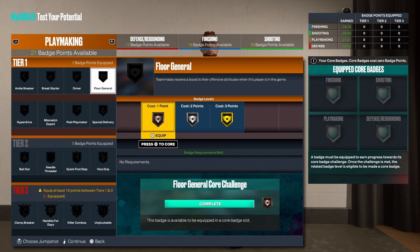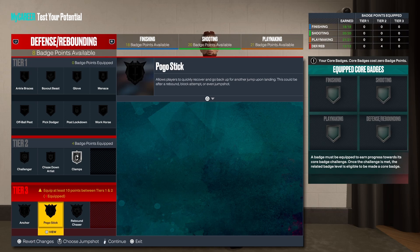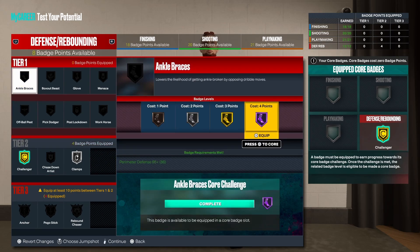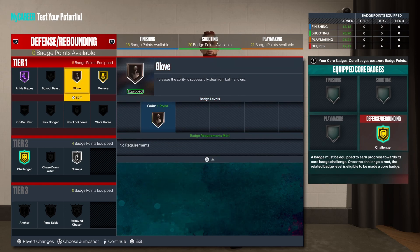Now for your defensive badges — you get 12 of 12. I'd go with Clamps on Silver. The Tier 3 badges are good but I won't really need them for this build, so I'll throw Challenger as my core badge, giving back 5 badge points. With 8 left, going up to Ankle Braces on Hall of Fame and Menace on Gold. With 1 badge point left I'll throw it on Pickpocket. Keep in mind you still have 4 extra badge points from completing the quest — you can use those to boost defense or hold them until you max out the build.